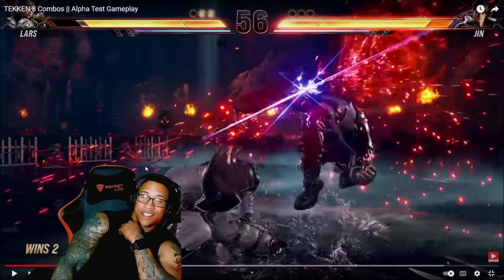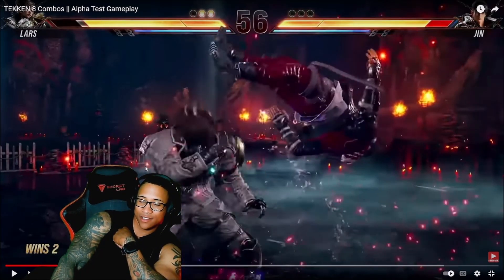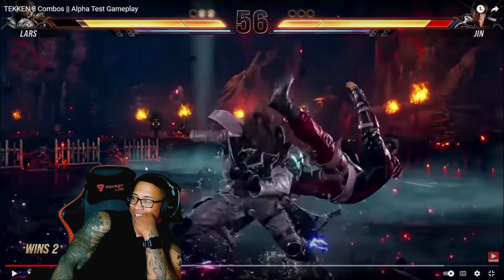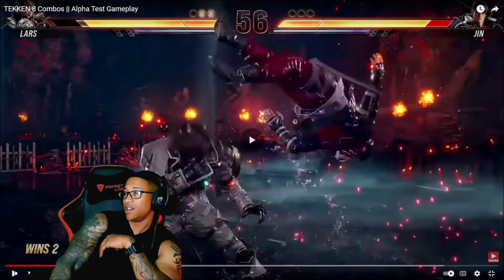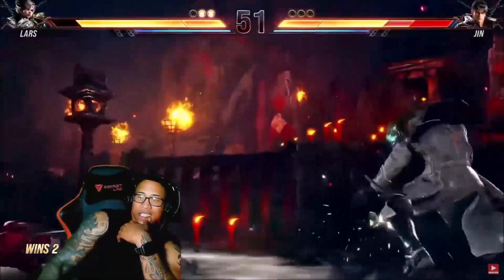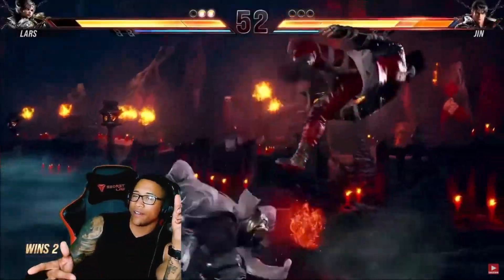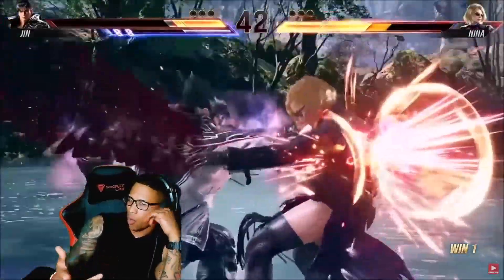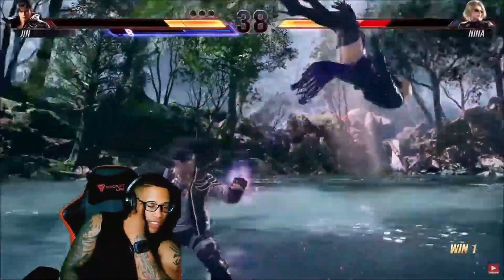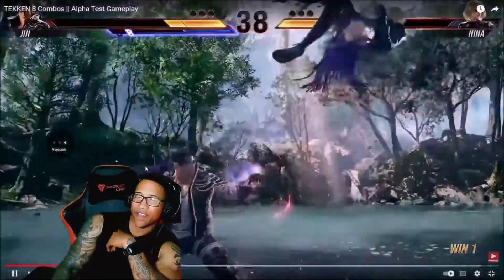Up at four is a crazy decision right there, but then you can see that little electricity thing he's got going on. Lars has become more of a thunder god, I guess. I wonder — is there something different about the wall now that made these guys not want to carry to the wall with like one two? Can you not wall splat in combos anymore? I don't see any Tekken 7 style combo attempts at all.